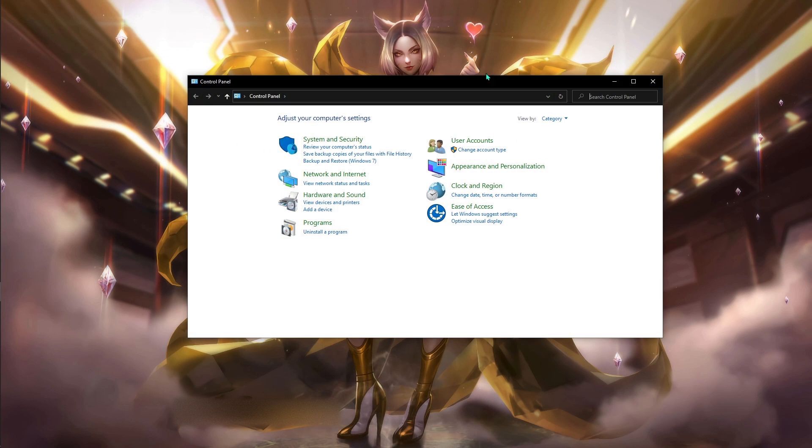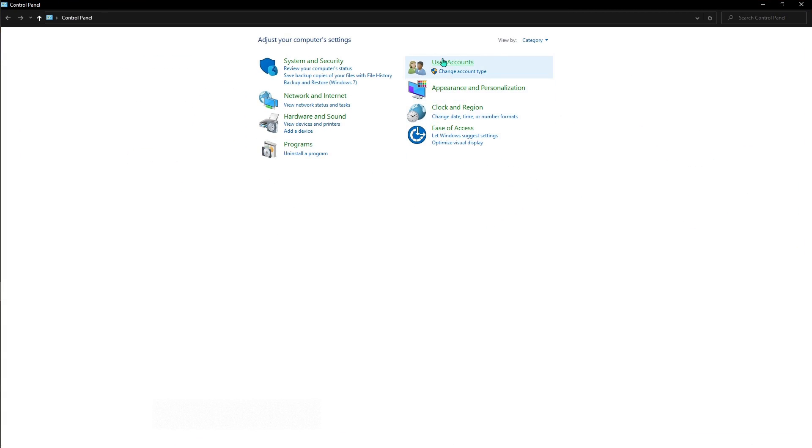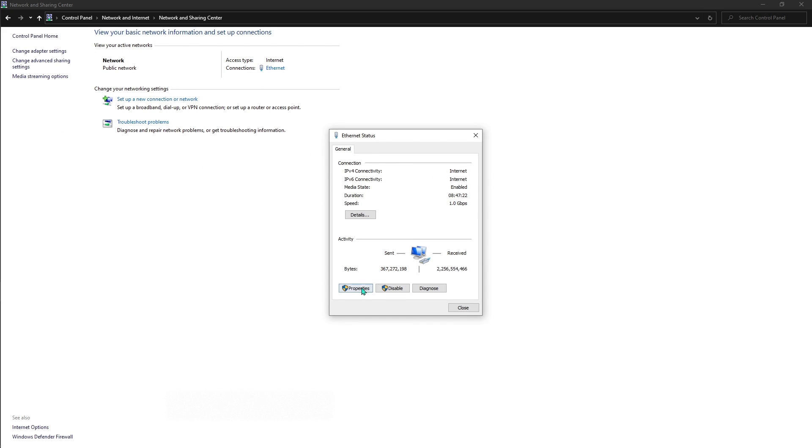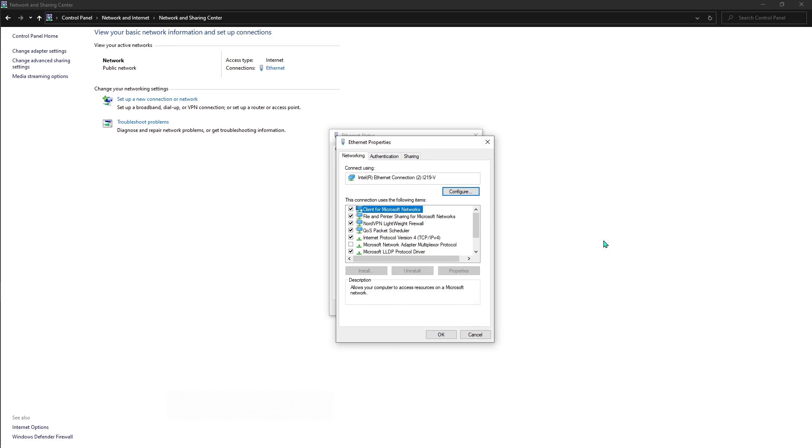First of all, go to your settings and type in Control Panel. From there, go to Network and Internet, then go to your Network Sharing Center. Over there, click on Ethernet, then hit Properties.